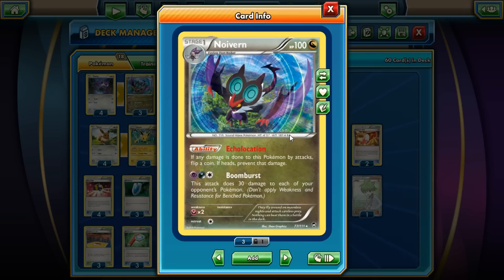Echo Location only prevents damage — if the opposing Pokemon's attack also does a status effect, you still get the status effect. So if Gengar EX does sleep and poison, you don't take the 10 damage if you flip heads, but you still get the sleep and poison. Also, Pokemon with attacks that go through effects — like Hydreigon EX's Shred or Ampharos EX's Sparking Tail — bypass Echo Location regardless, since that's an effect on those attacks.